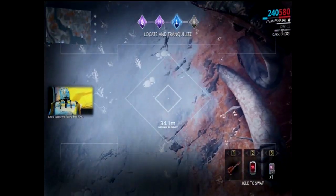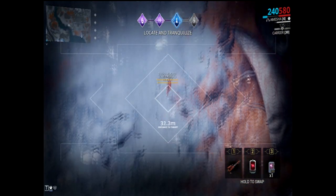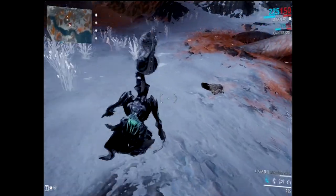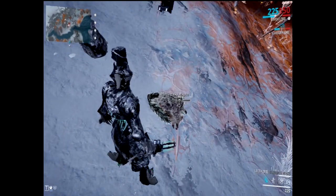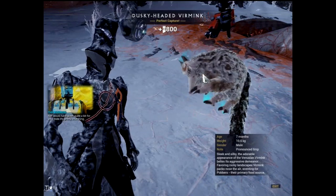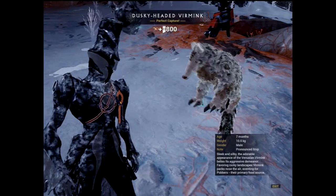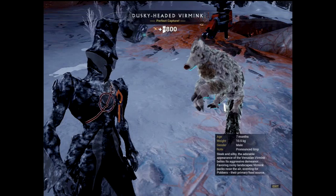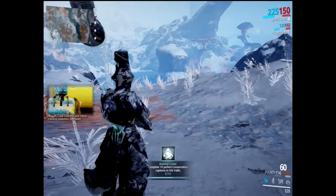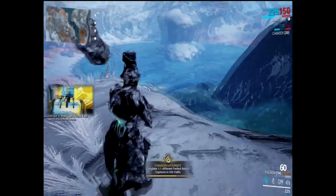"Dusky-headed Vermic, favored by the Corpus for their pelts. She's lucky we found her first — a rare find." I got it! Oh, I couldn't even talk — I couldn't even breathe! There you go — a perfect capture. Dusky-headed Vermic. I thought they looked like tigers. The NPC says she needs medical attention.